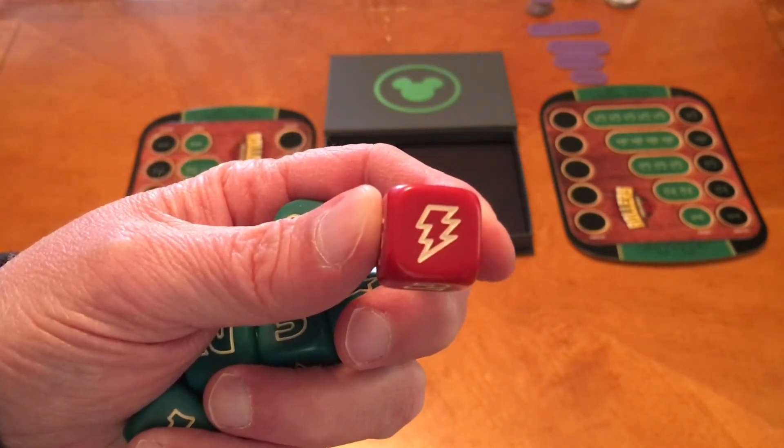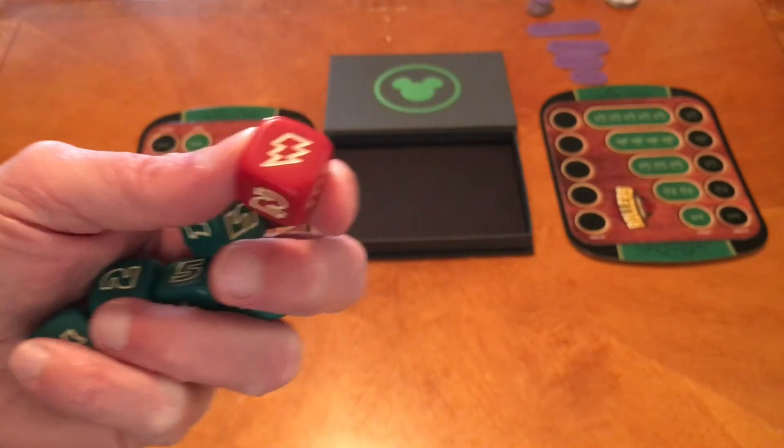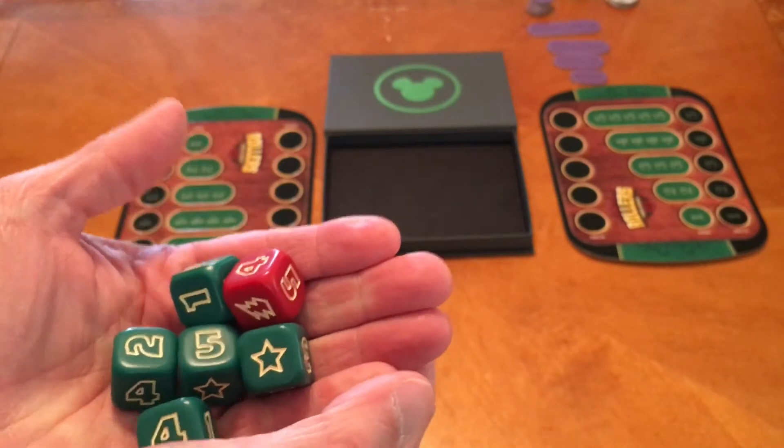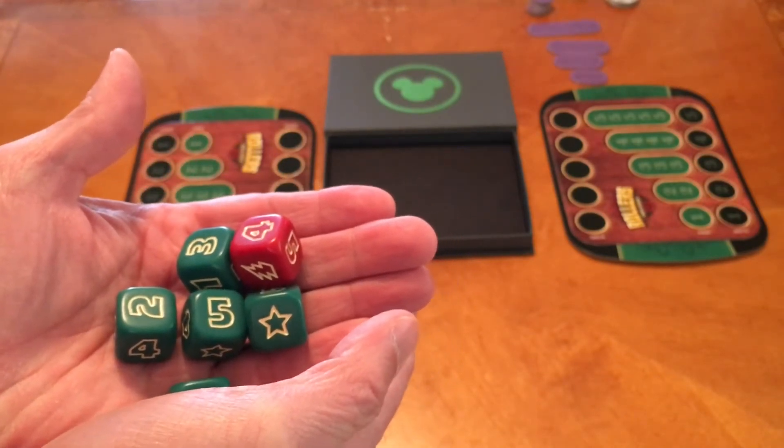We usually say something bad whenever we get the red die because when it's rolled, it cancels everything that was rolled that turn — we can't use it. We should say Voldemort. No, we don't speak his name. So we don't want to see this one come up. We are going to be rolling these Yahtzee style — first rolling all the dice, then selecting which ones to keep.